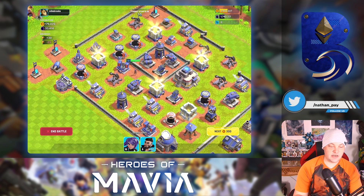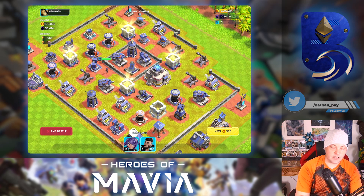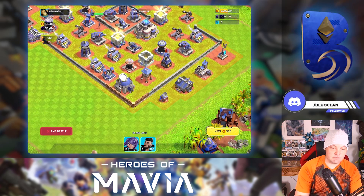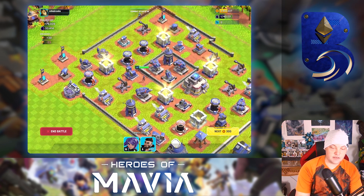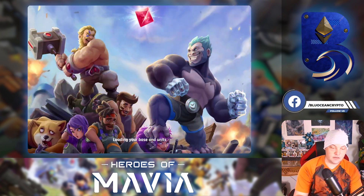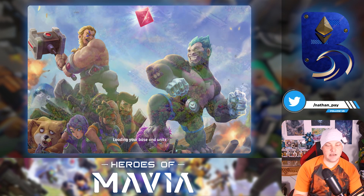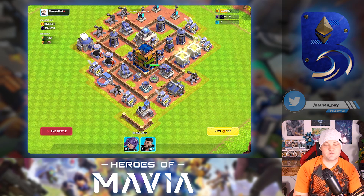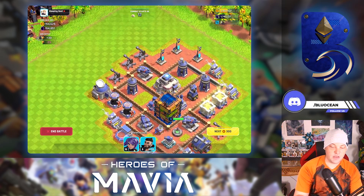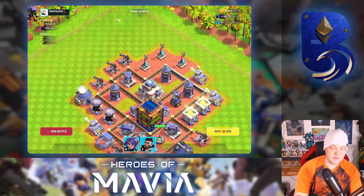When you have Mira you might as well use her, but I like trying to save her for bases we really want to push. This base has 180,000 gold and it looks like most of it is within the center — I actually don't know if it's worth pushing. Let's keep spinning; it would have cost a fair bit of marine commitment to get in there. Oh, I like this — it's a compact base.